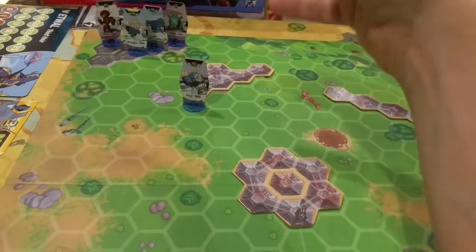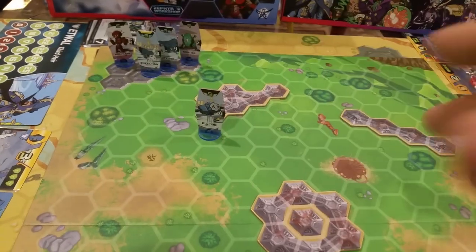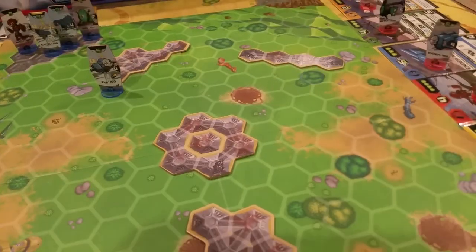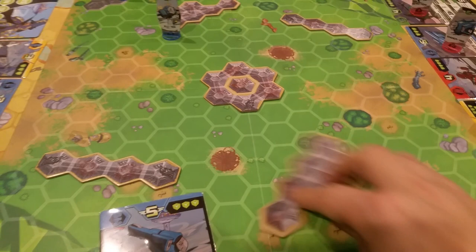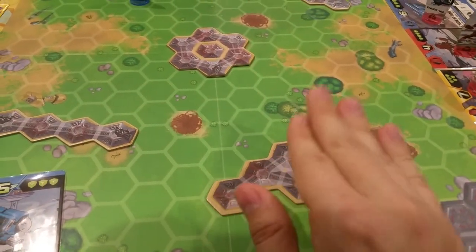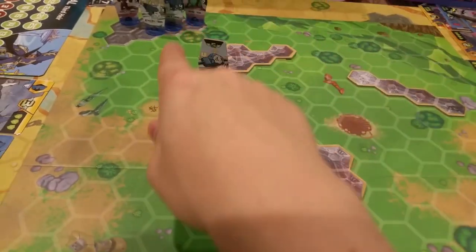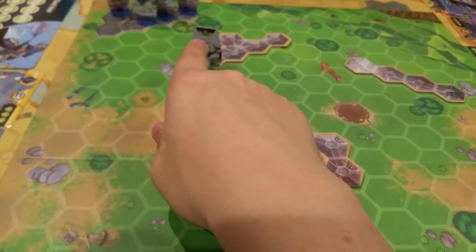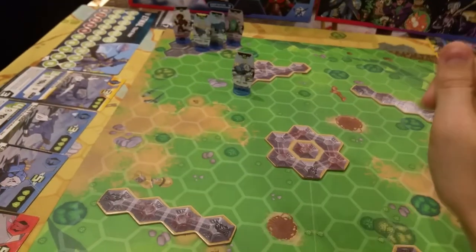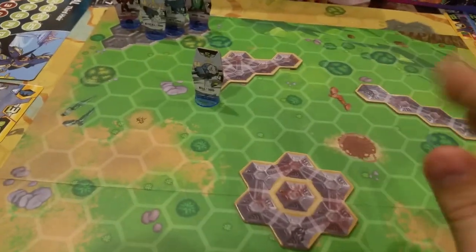On the board you'll see some terrain pieces — these little slidey guys right here. They don't do anything special; they just block line of sight. You can't shoot through them and you can't move through them. But guys with flight can fly over them. You know a guy has flight if he has little wingies next to his movement value. Also most blue guys can fly. So you can't move through terrain, can't shoot through it, can't land on top of it. I'd move all my guys until I'm content.